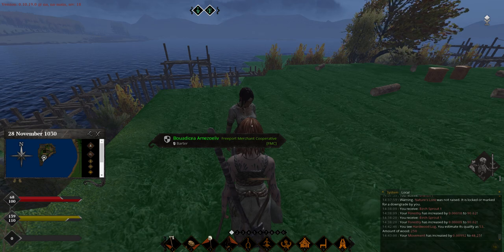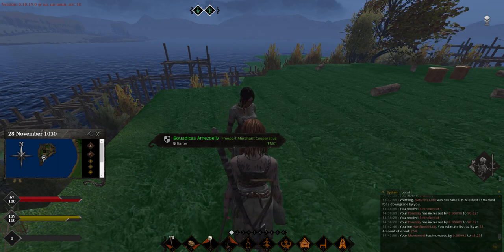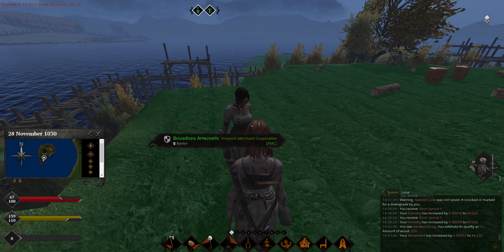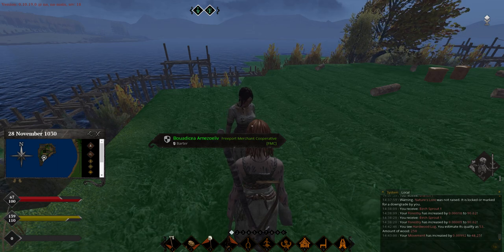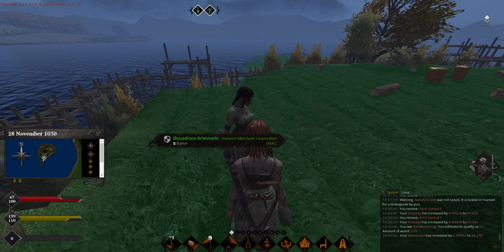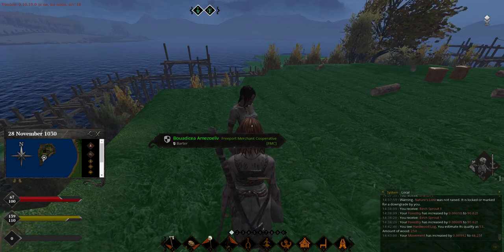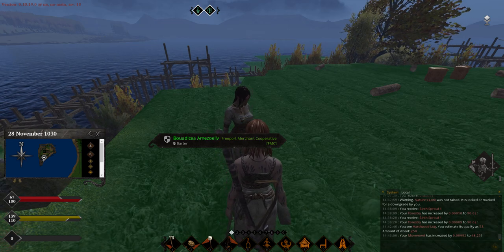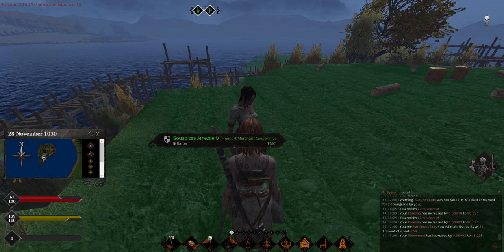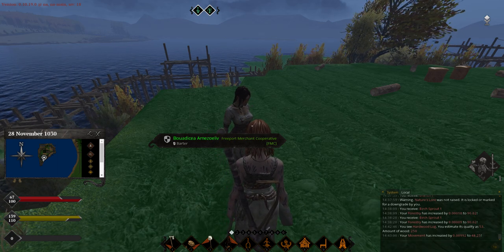If there is no broker, the journeyman three automatically becomes a broker. If there is a broker, that broker has to petition the council for the journeyman three to become a co-broker. So you can imagine - will I promote you? Probably not. I'll keep you as a journeyman three. But if your skill gets higher than mine, you can petition the council.